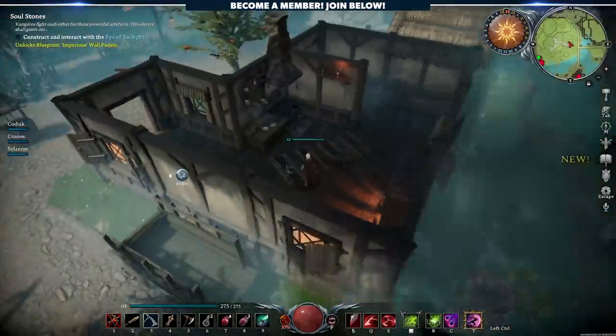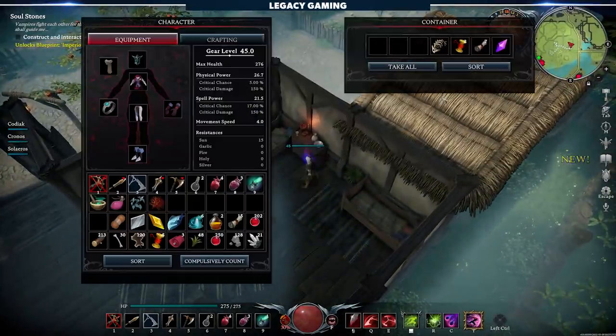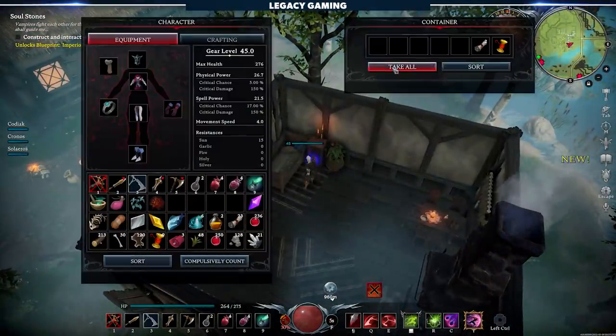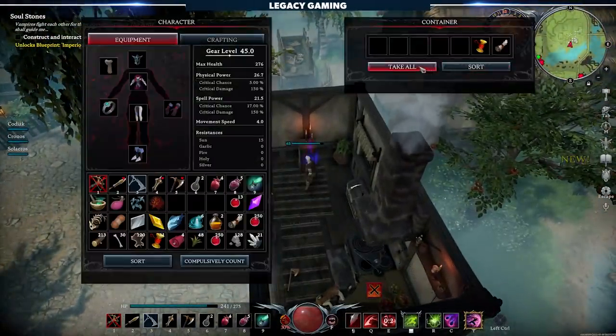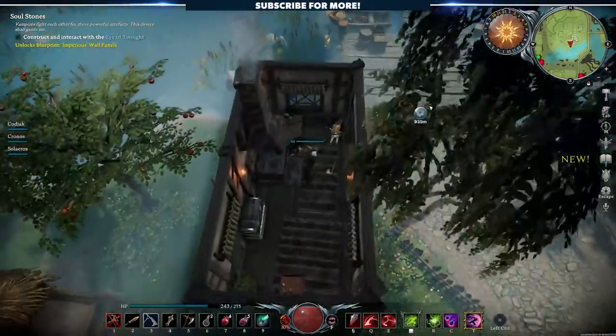As a side note: as you get into human settlements, you might notice a distinct lack of traditional chests scattered around. That's because the team designed containers to fit the theme of each zone, so bookshelves and dressers inside houses function just like chests — don't accidentally destroy them before you open them up.